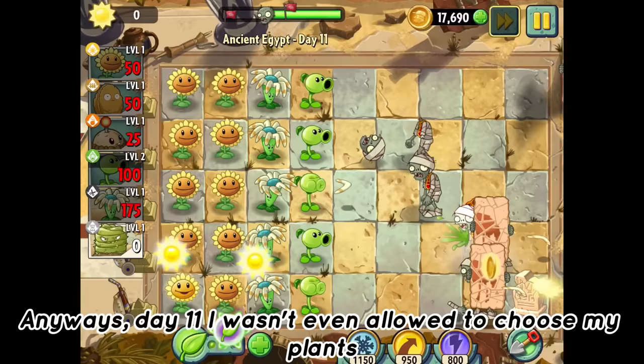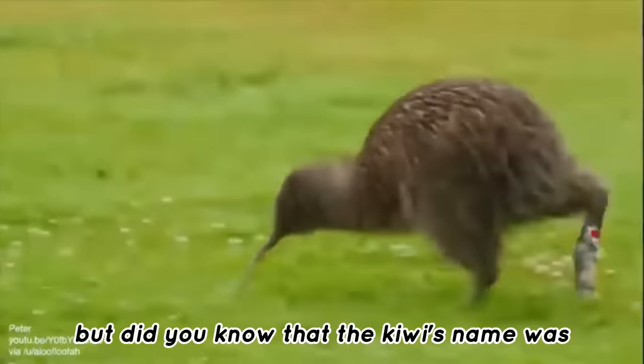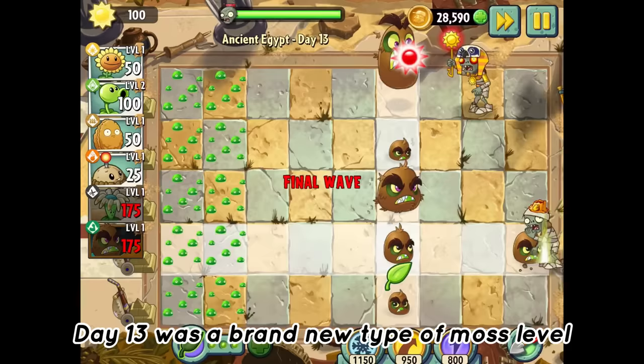Day eleven I wasn't even allowed to choose my plants, and day twelve was a breeze. Did you know that the Kiwi fruit's name was inspired by the Kiwi bird due to their similar body shapes? Day thirteen was a brand new type of moss level which was dead easy, along with day fourteen.